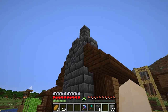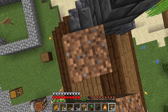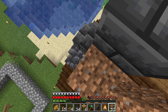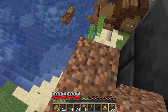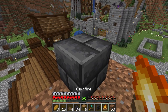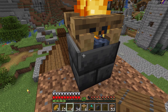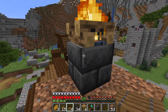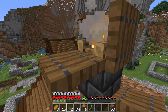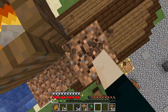The forge is now done except for one thing — let's give this chimney a proper fire in it. We don't have any scaffolding that can be placed on stairs, so we're just going to go around and try to get this easy to put together. We need a campfire and trapdoors. Get these up on all four sides — and there we go. That is our chimney.